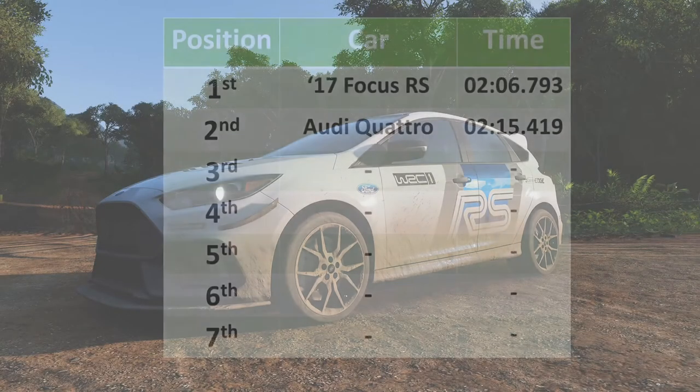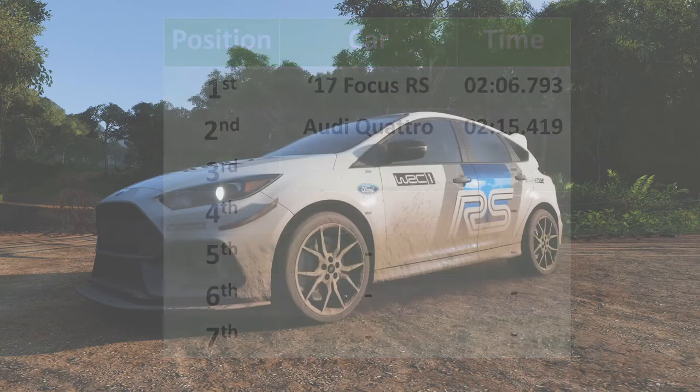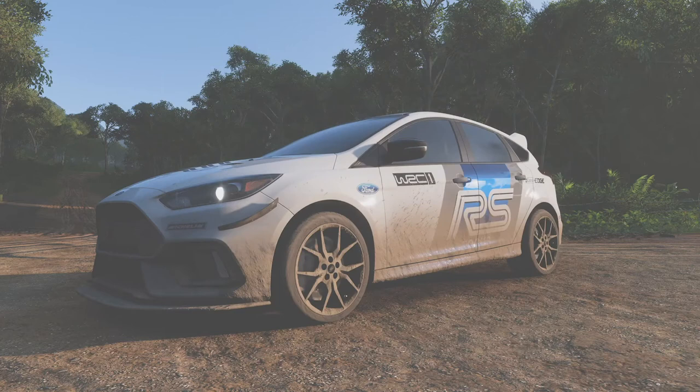Well there we have it — that will be our time for the leaderboard: two minutes 06.793 for the 2017 Ford Focus RS. It was faster than the Audi in the end. Stay tuned to the channel for loads more episodes coming up in the next couple of weeks where we're going to be taking all kinds of different cars, building them, and seeing what kind of time they can put down on our track. That's going to do it for this video — thanks so much for watching, I hope you did enjoy, and I'll see you in the next video.